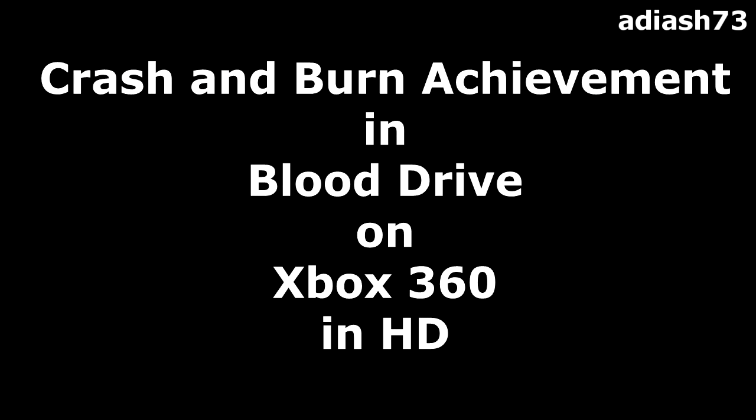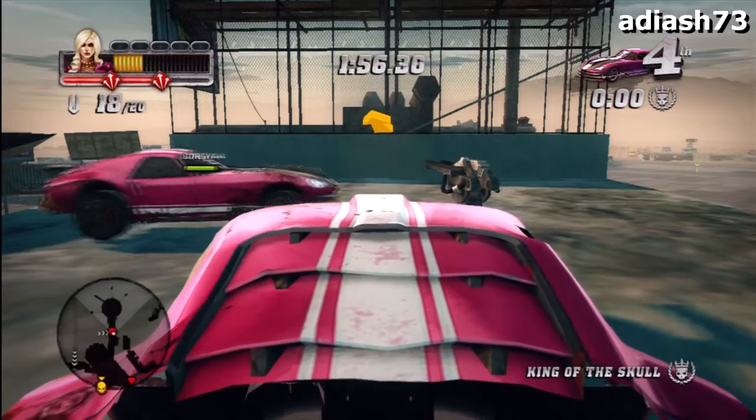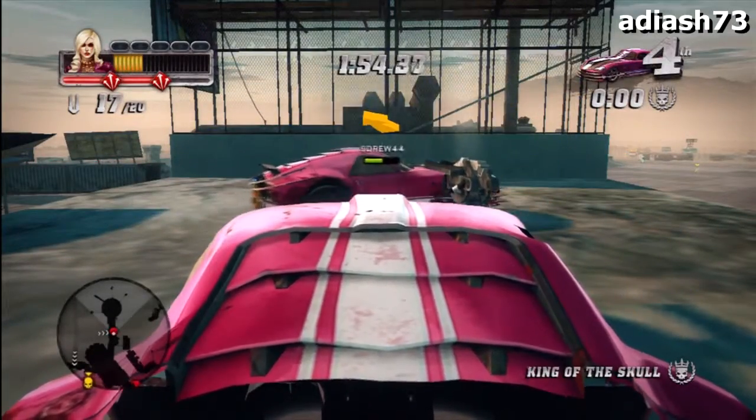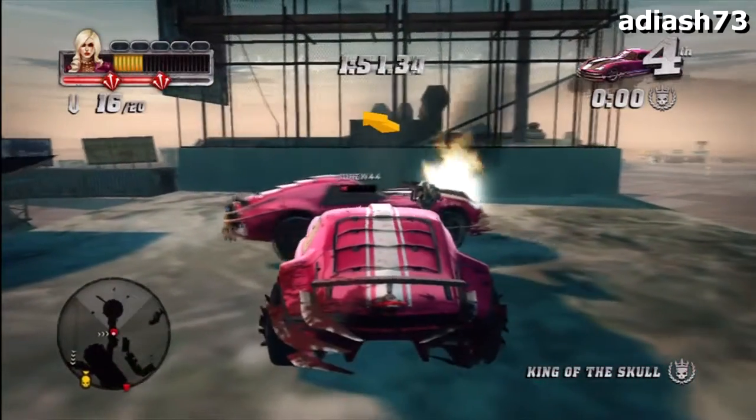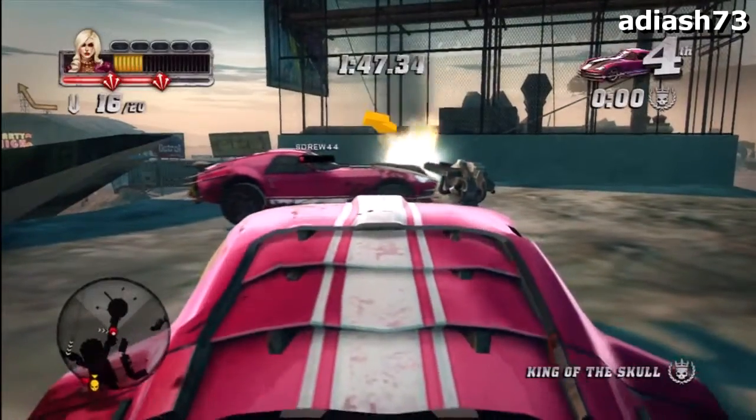Hi, Adyash73 here with my video solution to the Crash and Burn achievement in Blood Drive. Select the map Flightmare and select the game type either King of the Heel or Checkpoint Race. That will mean that you get minimal interference from the other racing cars because the AI will be present.